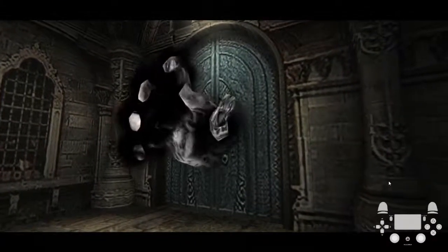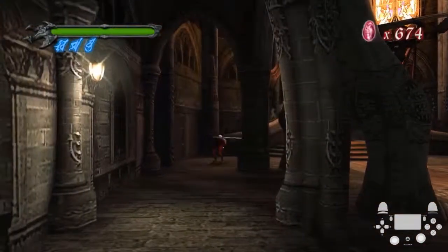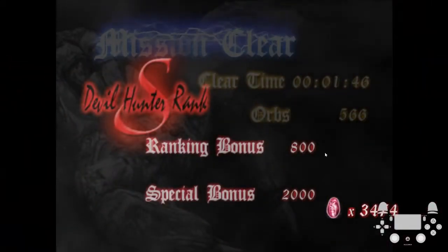So once again, it's not even enemy stepping — you're just jumping onto the base of his tail, and then Helmbreaking off, and then jump Helmbreaking off of it. And once you collect the orbs, you just go to the door, and then you get the special bonus and the S rank.